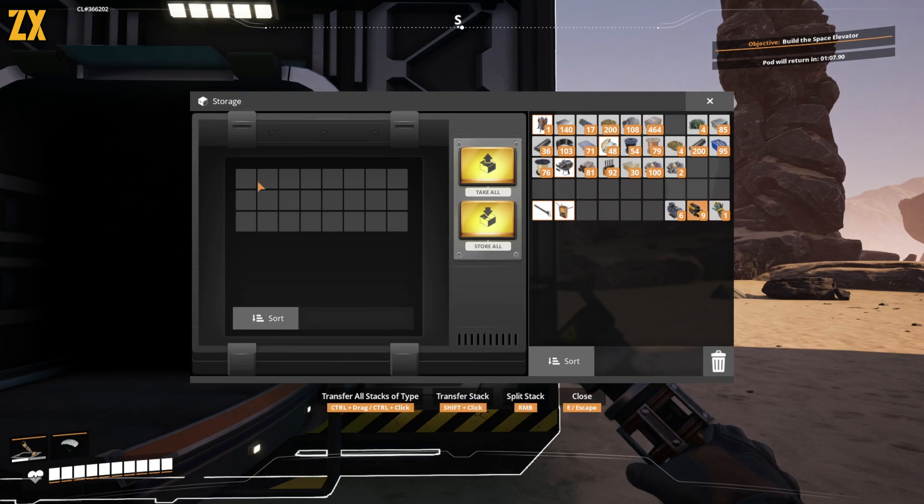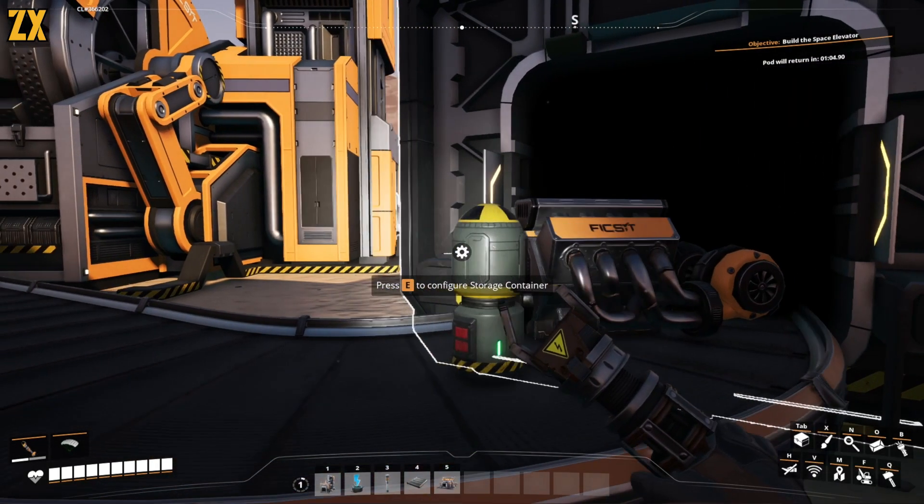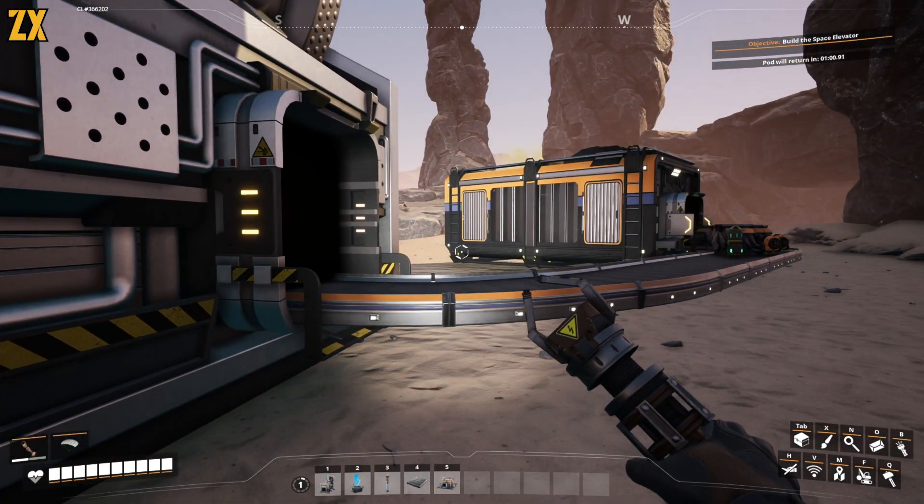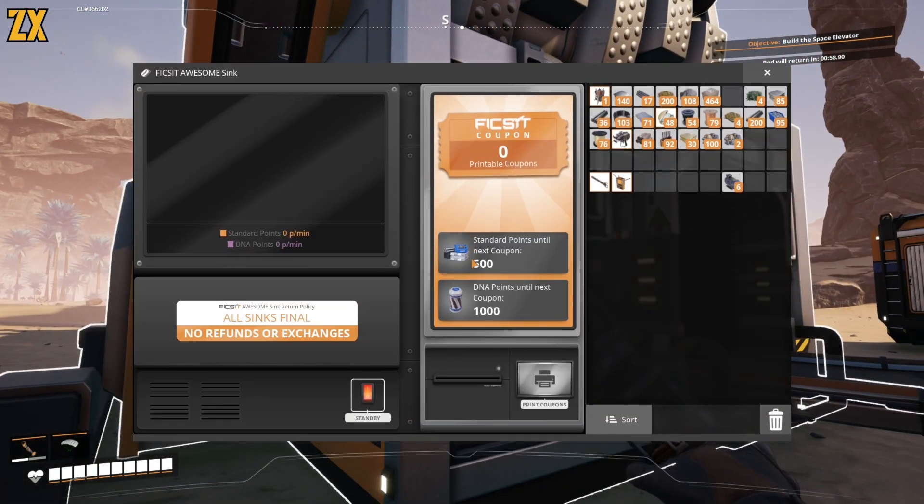First we put the nuke in, and then we put the turbo motors in. This is going to be awesome. Our points should just skyrocket as soon as these hit, and we should get like a ton of coupons.